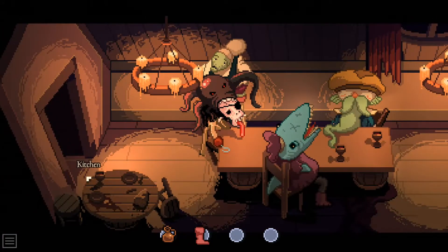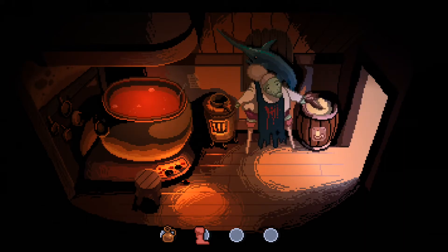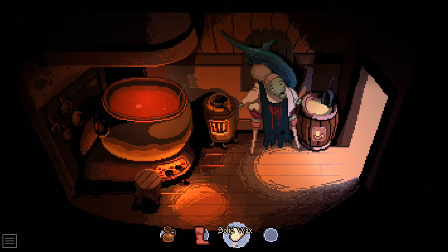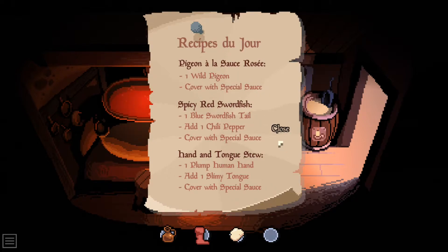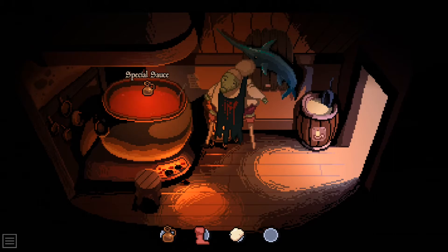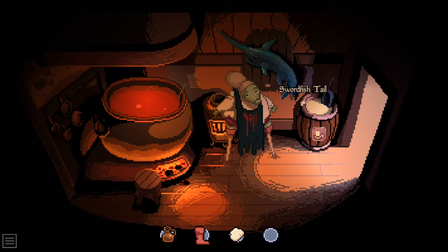So what have we got? We've lost our tongs but there's still hot embers on the floor. There's solid wax. Okay, what do we do with the wax? Let's look at our recipe - we need one pigeon, that is our first job. Then we've got to get a swordfish tail and a chili pepper, a human hand and a slimy tongue. I need that swordfish tail - it's right here, but I haven't got a blade, I can't cut it off.